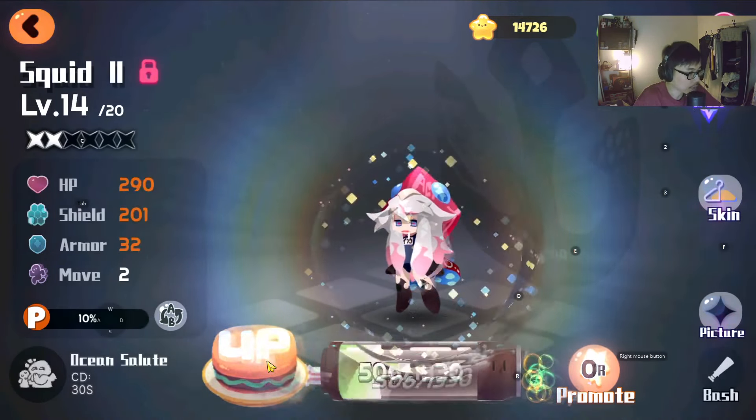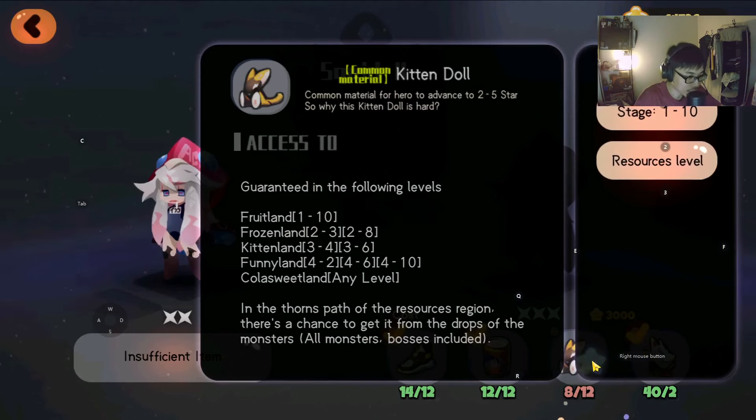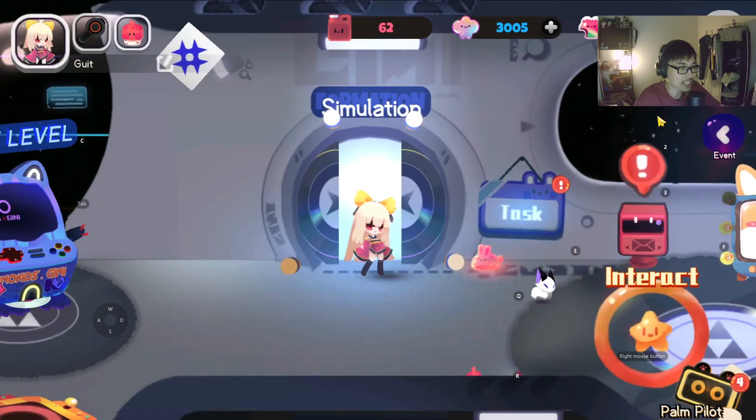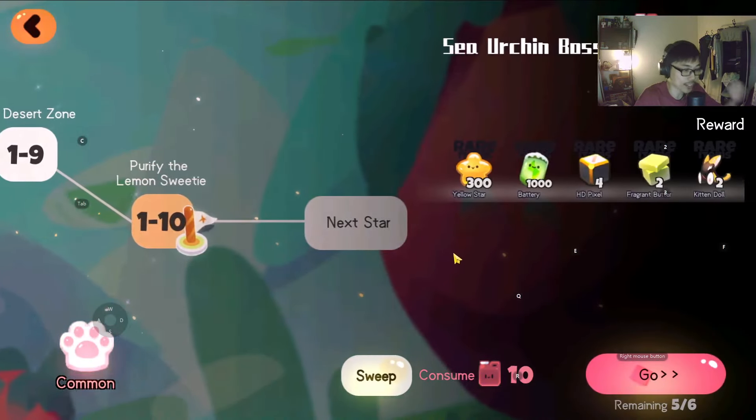Let's up it even more. We consume battery, so now I need these things to power her up. Stage 1-10 — let's bring you guys to stage 1-10. This is where you fight the boss, and I want to show you guys the boss as well. It's pretty cool.